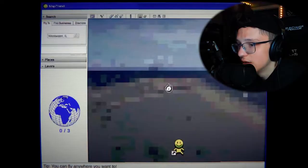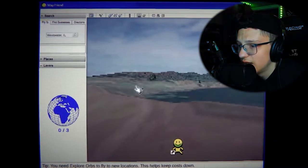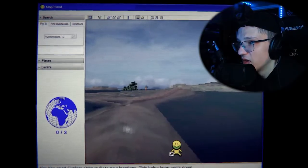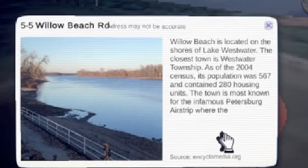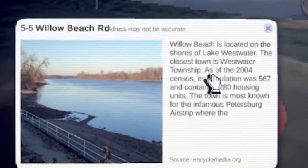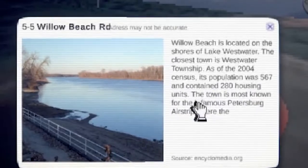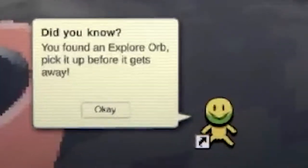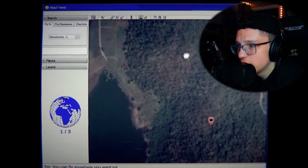Thanks Map Friend for letting me know that. I don't know if I have to click on something specifically — I think we're supposed to gather some sort of facts. Let me go to the end over here. Oh, we're going somewhere! There's something over there — 'Willow Bench is located on the shores of Lake West Water. The closest town is Westfire Township. As of the 2004 census, its population was 567 and contained 280 housing units. The town is most known for the infamous Petersburg Airship.' You found an explorer orb — pick it up before it gets away! Picked it up, awesome.